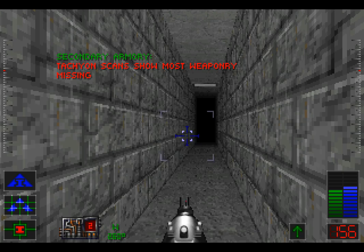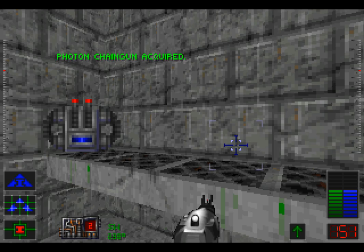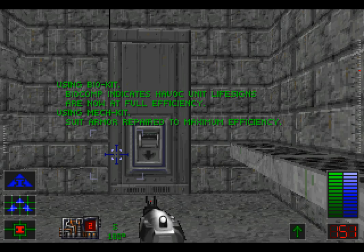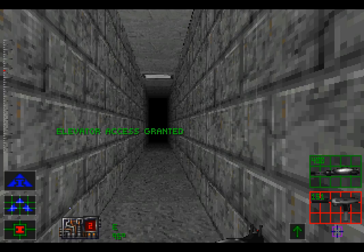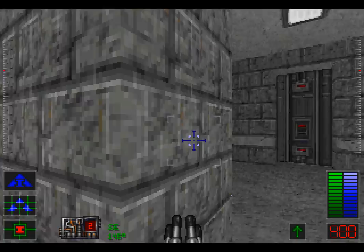Secondary armory — tachyon signs show most weaponry is missing! We won't be getting any kind of rocket launcher today! But we will be getting a photon chaingun — why not grab one of those right now? Heal ourselves up! Elevator access granted! Let us equip this gun! Photon chaingun equipped as primary weapon! It may not look impressive right now, but it's a pretty impressive weapon and we're certainly going to be using it for quite a bit!